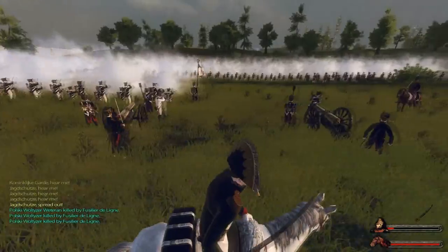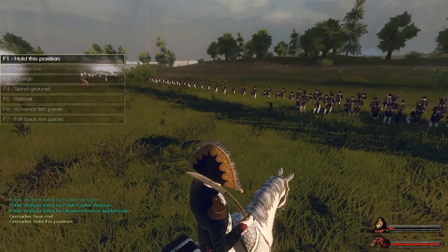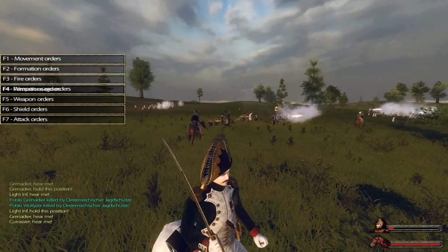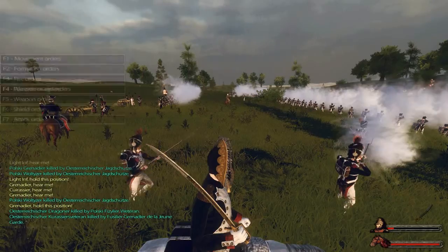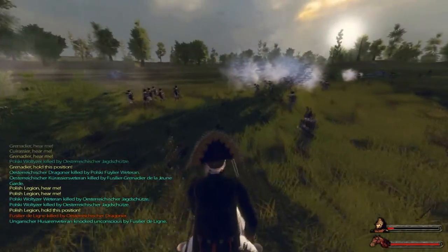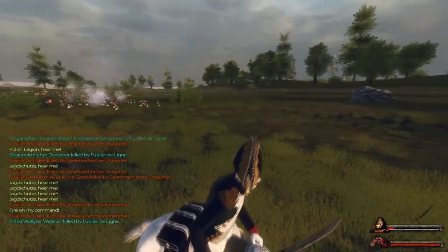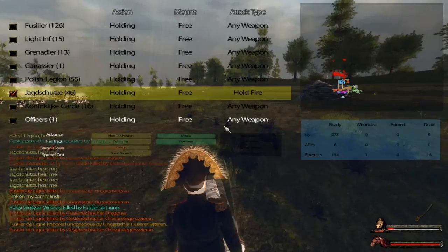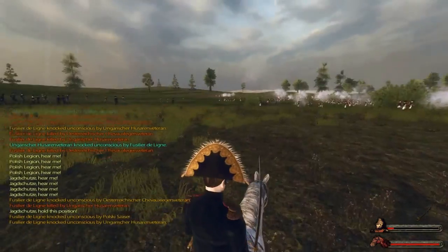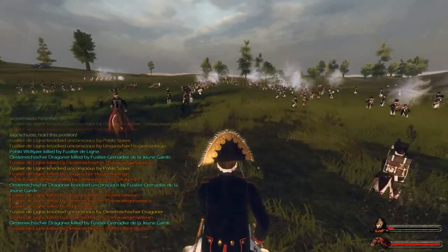We've got Polish right here backing up — Fusiliers are in the front, then we've got grenadiers standing closer here, light infantry over there, grenadiers over there. Polish should take more of a center location. Then we'll get the Jägerschützen in a better order on the flank. It's bad because we're going to get some initial losses just because we have so little cavalry to counter the enemy's cavalry.